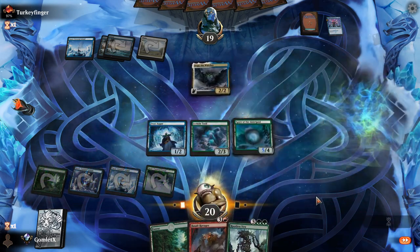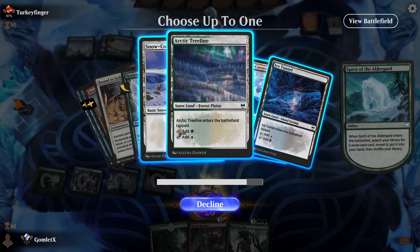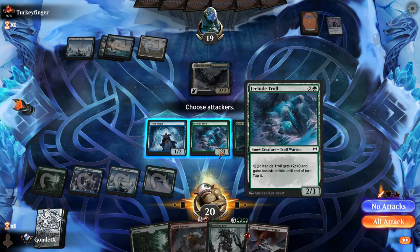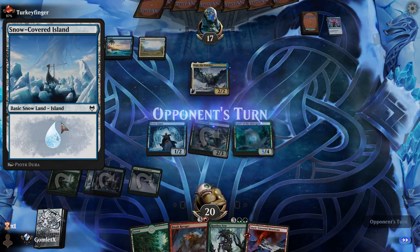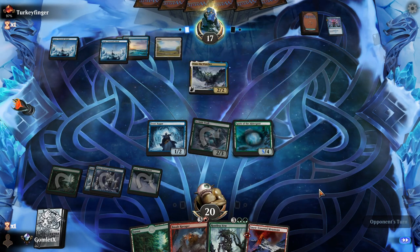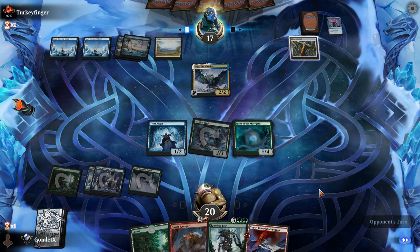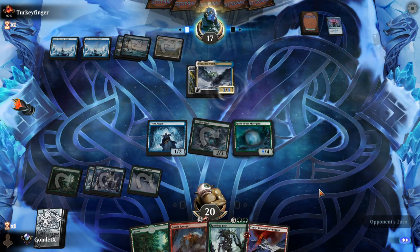Cast Spirit of the Alderguard. I kind of want to get an untapped source so I can choose to play Rootless Yew if I want. I don't have a tapped red source anyway, so it doesn't matter — we're definitely taking a red source. I should have attacked first in case they had nothing. Yeah, there's nothing for one blue that would have really got me there. I definitely should have attacked before I played Spirit just in case, but very unlikely.